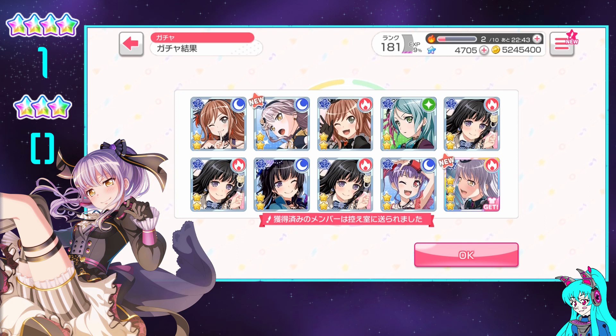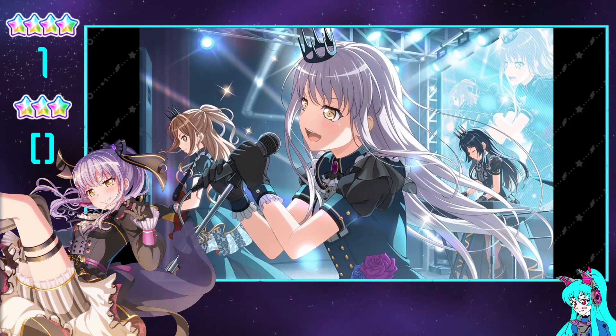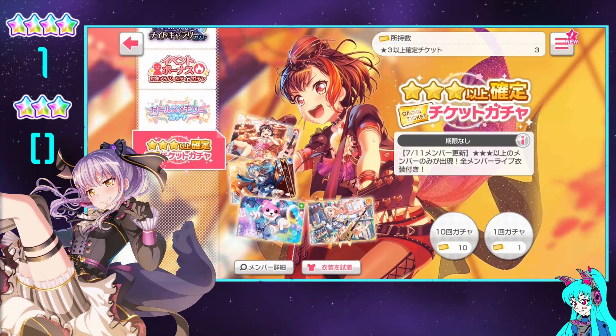I really wish we had gotten a 3-star though. But like I told you, it was going to be just the guaranteed 4-star, and that was it. The only reason that the last one is always a 3-star is because this is the guaranteed spot right here. So when you only get the 3-star in a regular pool, that pretty much means without that, you would have been screwed getting nothing. But now that gacha's gone, so we're just down to these.